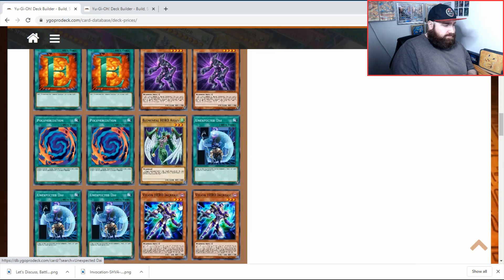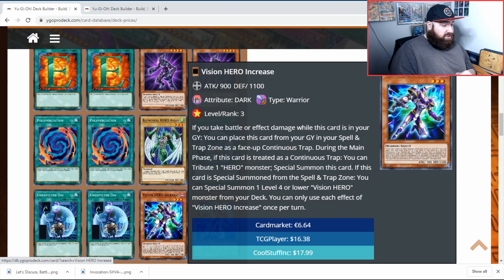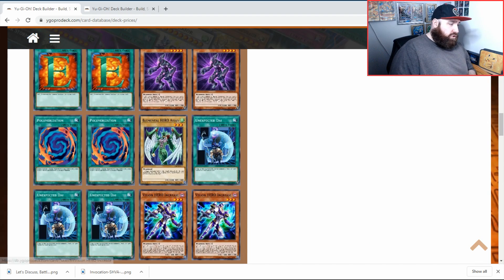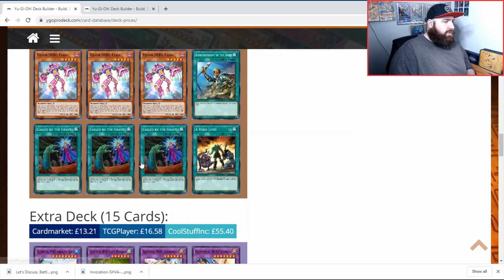Three Unexpected Dai - if you've got no monster, summon a level four or lower warrior monster onto the field from your deck. Those normal monsters are why we play these three, because they're all normal and have no effects. Can we have some justice for poor Clayman? Can we get Clayman in a holographic rare please? We play two Increase, three Faris, one Reinforcement of the Army, three Breakthrough Skill, and one A Hero Lives.